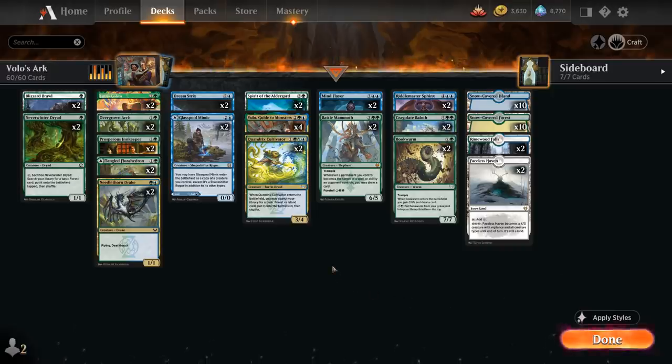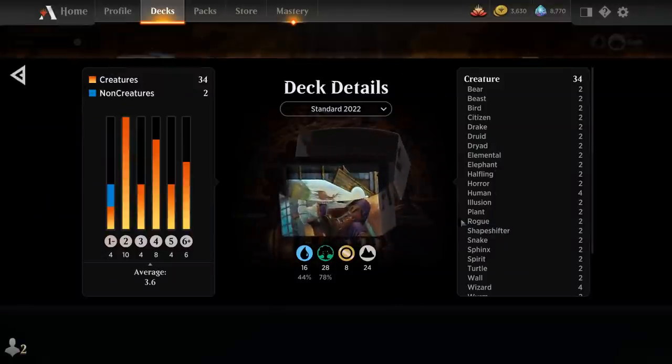Ideally we'd have one of each creature type instead of two so we're always guaranteed to make a copy with Volo, but the 2022 standard card pool isn't deep enough for that, especially since we can't play any legendaries either. That's the deck — now let's jump into some games and see how it does.